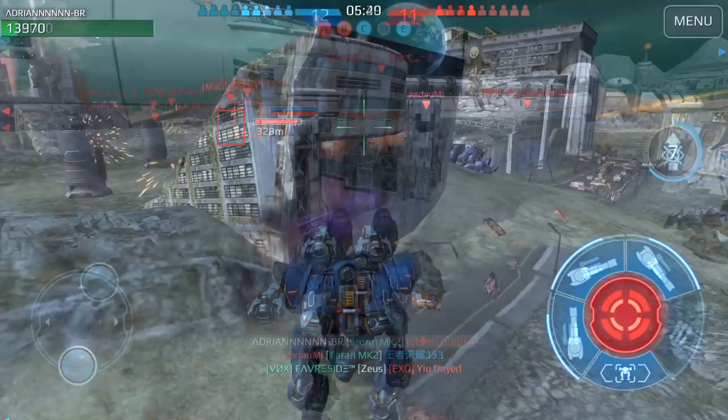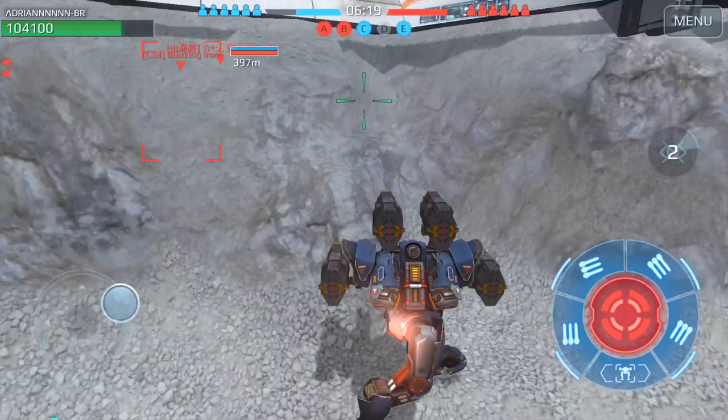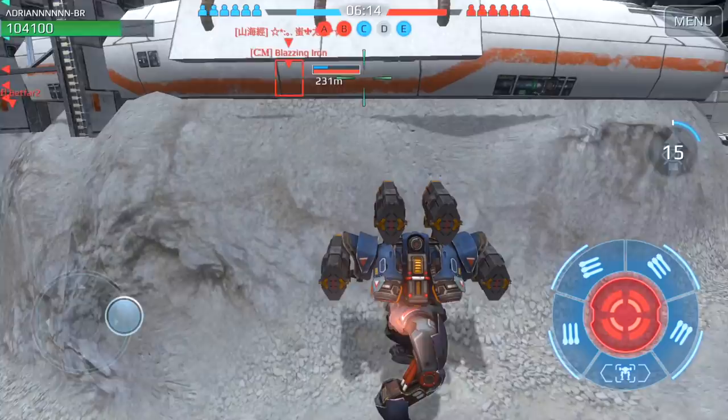Another weapon which works really well against the Spectre is the Shock Train. A lot of players don't know that when the Spectre is in stealth mode it can still get hit by Shock Trains. You can fire at teammates who are standing beside the Spectre in order to hit it. Eventually you'll whittle them down and they won't have much health, making them more manageable.